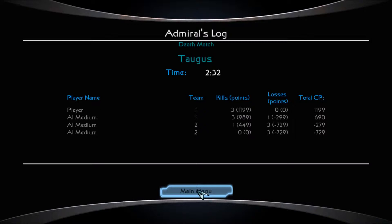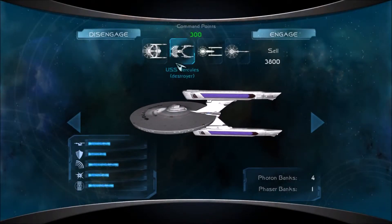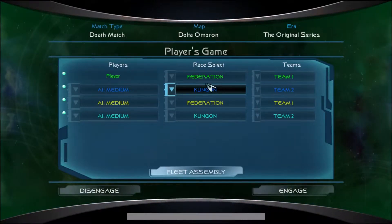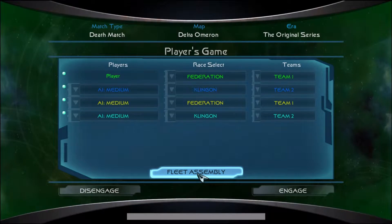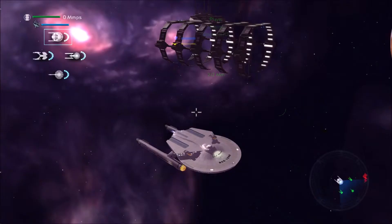I'm going to start up another match. The next skirmish setup: we're going to be Federation again in the Original Series era with 15,000 credits per team. There are two players per team — Federation versus Klingons again with AI on medium. I don't know how this is going to go because Klingon Original Series era ships tend to be a little more aggressive than Federation ones, but hey, I might be wrong.